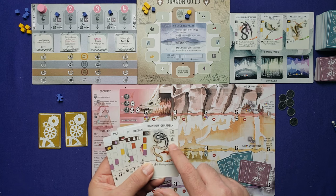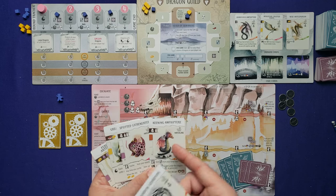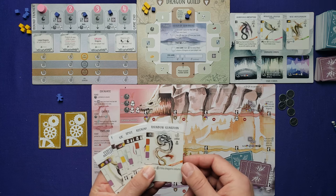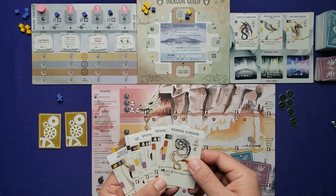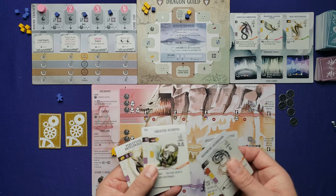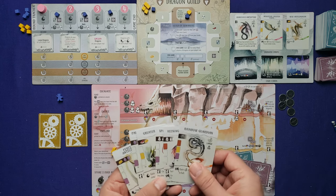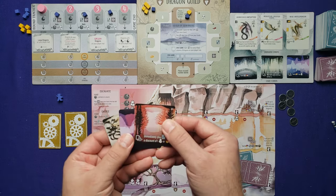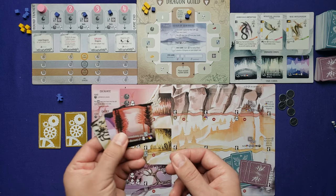Most cards have egg nests, but hatchlings do not — they're too young. Dragons also have a size (hatchling, small, medium, large) referenced by other cards, and a mood (aggressive, playful, etc.) also referenced by effects. Finally, at the bottom are their bonuses, which I'll cover when we get to enticing dragons. Cave card anatomy is simple: whenever you play a cave card, you always get a bonus, which I'll explain during the excavate action.